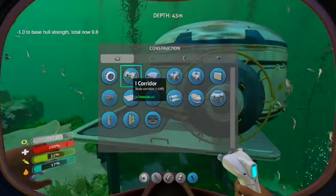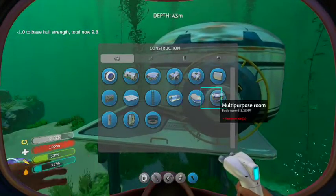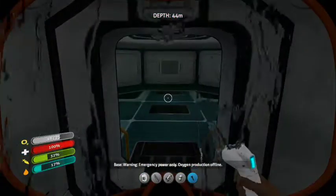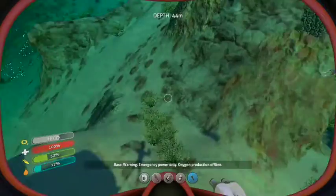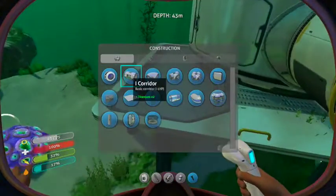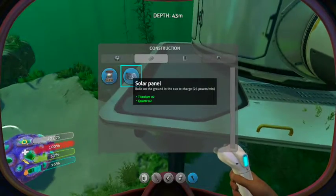There we go. Now we also need to obviously install — wait, alright. Let's just go in here. Oh yeah, solar panel. Alright, let's put it right here I'm thinking. We can make one. Alright, goody.